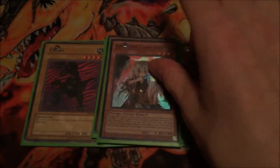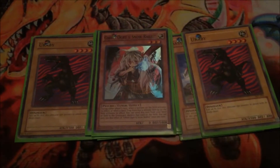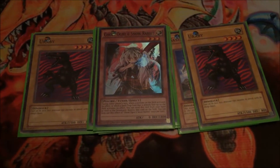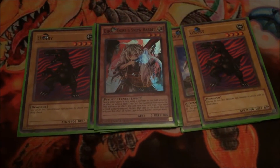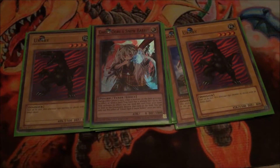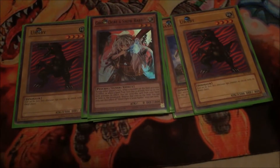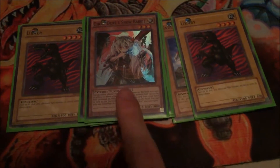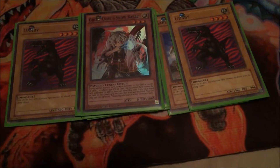Next, I have one Ghost Ogre. Ghost Ogre is just there for countering effects. Sadly, when I get into the extra deck you'll see I don't have any synchros — or else I would use it as a synchro play, because there are some good level 7s you can make with it. I'll get into later on why I don't have any synchros at the moment. But yeah, pretty good card at countering effects.